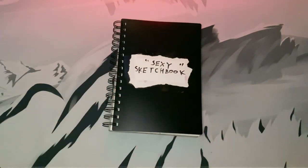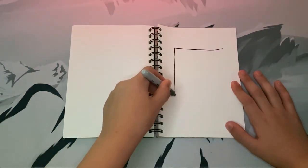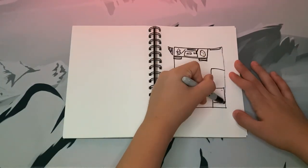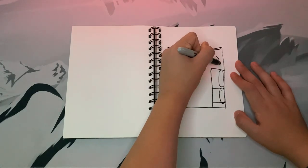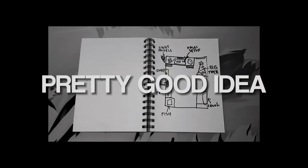Before we start, we're going to need an idea on how we're going to decorate. I got out the sketchbook and started drawing right away. The idea is to have a big Christmas tree as the main part of the gaming setup, and now I've got a pretty good idea on what I'm going to do.